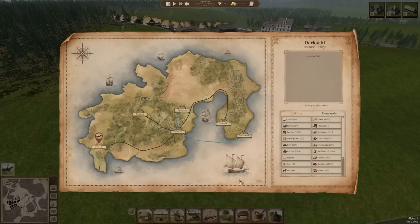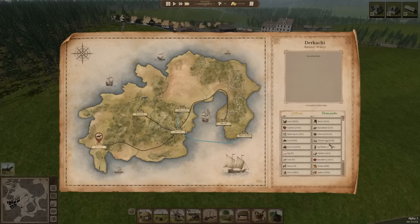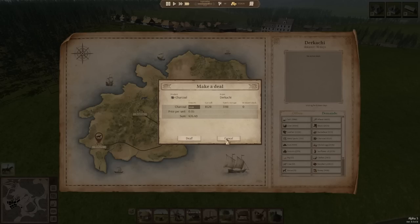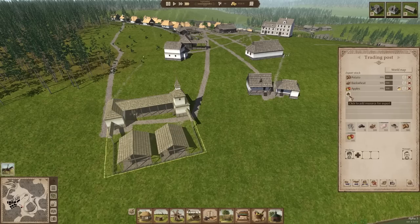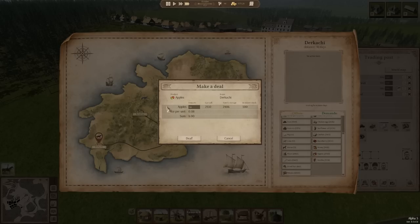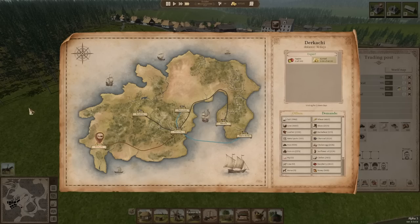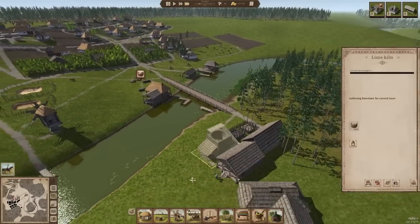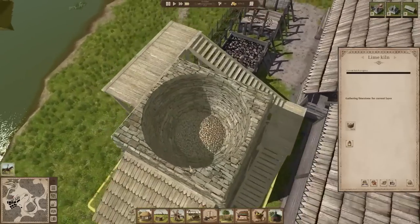Every little bit counts. I guess we could start selling some charcoal if we really wanted to. I'll just put 5,000. Oh, these apples are about to go bad too — I have 500 in stock, let's sell 500. Get those things out of here. You're complaining there's no lime. Yes, yes, we know — we're still waiting for people to come and do the lime kiln.